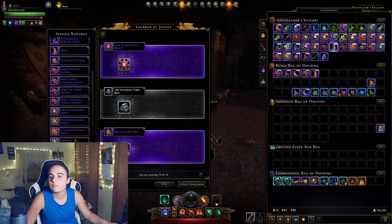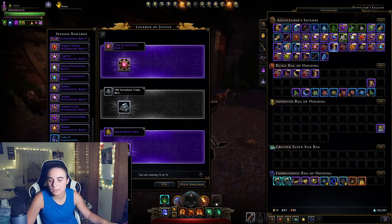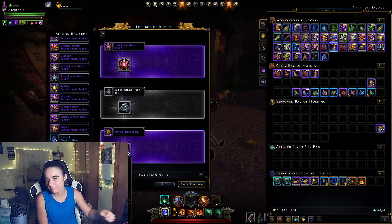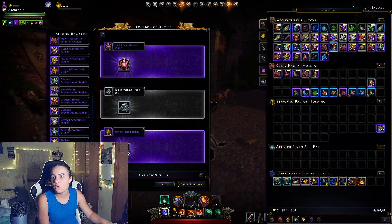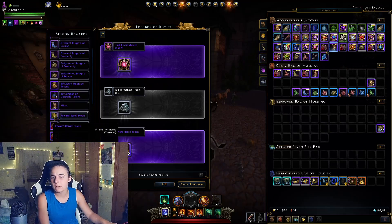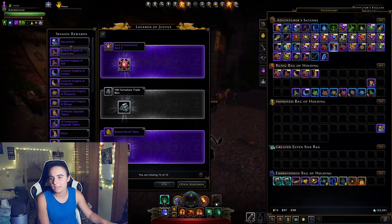From opening these, we got 125 insignia powder, 48 genie's gifts — that's so many, I used like 21 and completed the entire Dread Ring campaign with it. A whole bunch of enchantments, a couple of vouchers — not very many actually. 140 reroll tokens, two Minsks, which I feel like should be higher up on the list since they're in the top category of the lockbox, but we got two Minsks.